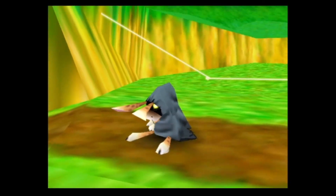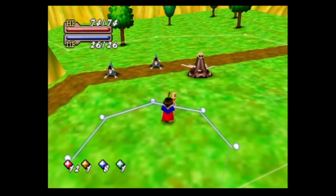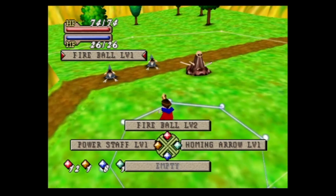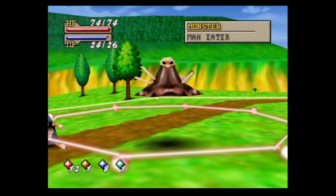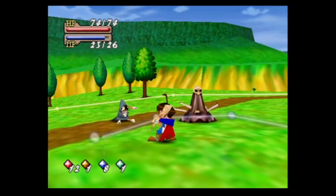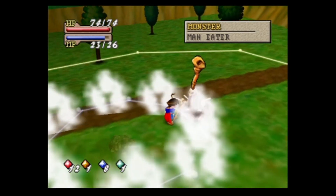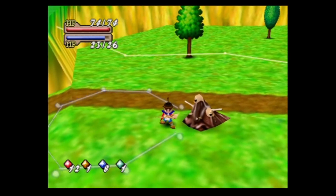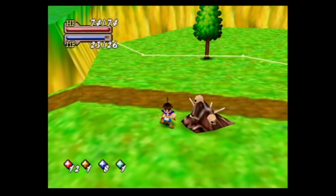New enemy — the Maneater. Maneater is an Earth-based monster. Let me kill this Werehare real quick. Maneater casts Rock, and let me show you why Rock Magic is very hard to aim.